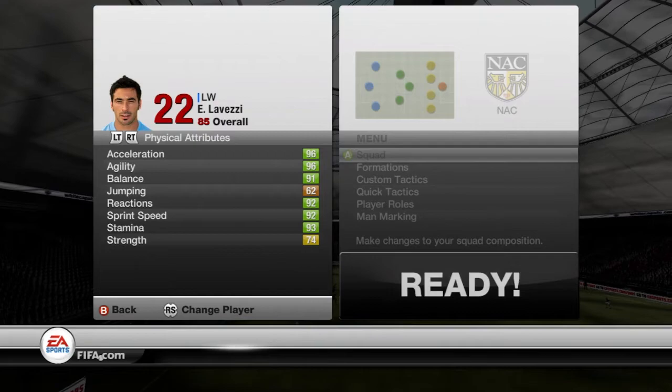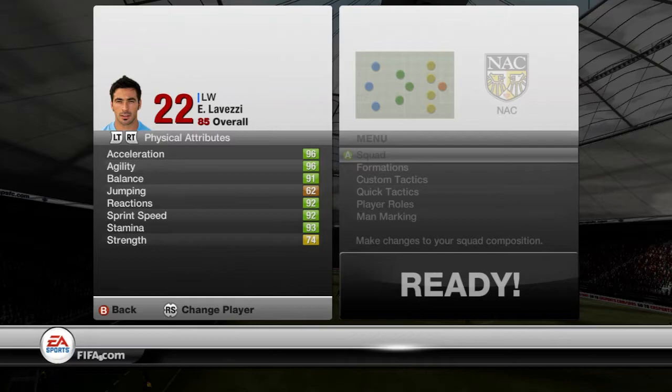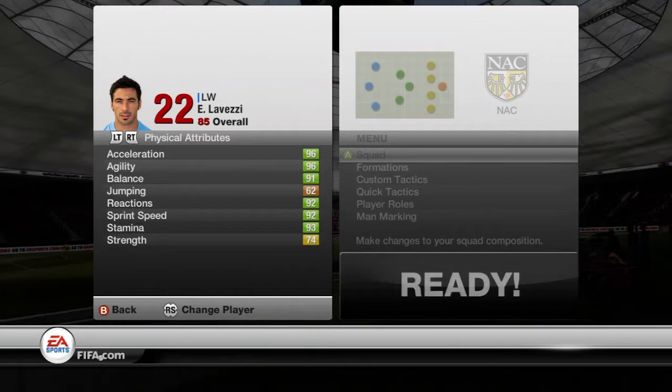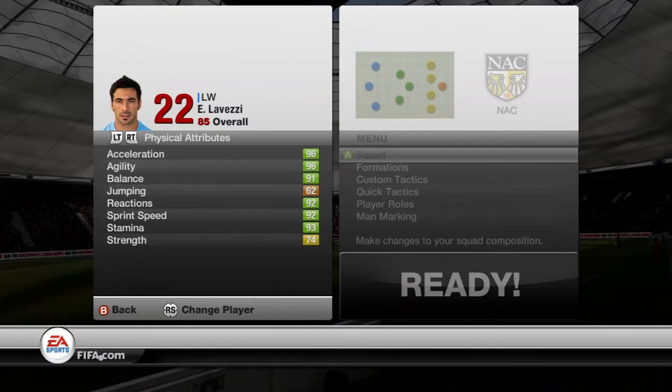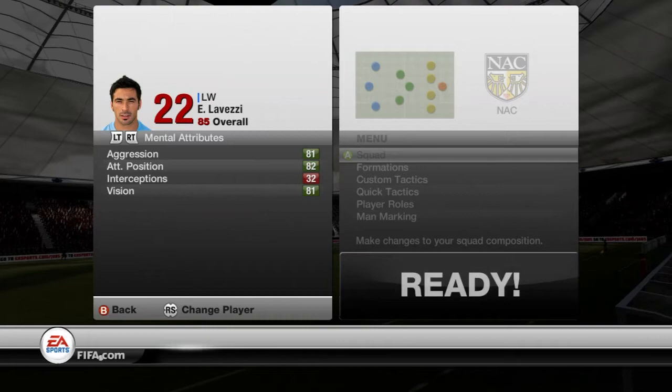As you can see his physical attributes are surprisingly good for his 85 card. Acceleration, agility, balance, reaction, sprint speed, and stamina are all up in the high bright greens, which is lovely for a player. The only things that let him down are his jumping and his strength. His strength is okay at 74, but his jumping at 62 is probably because he's one of the smaller players, so we can let him off for that.